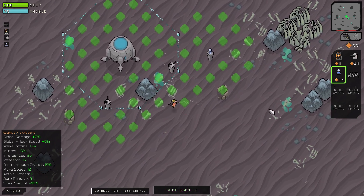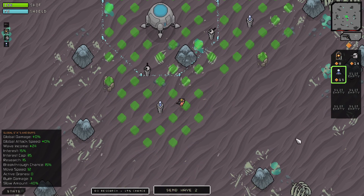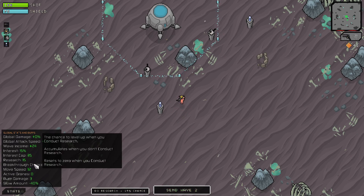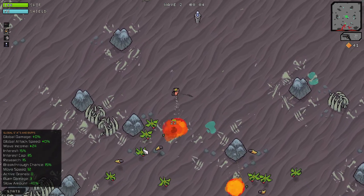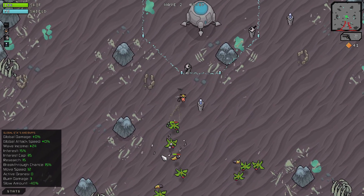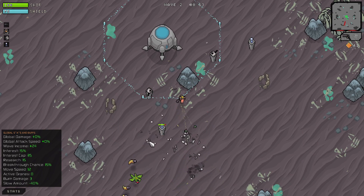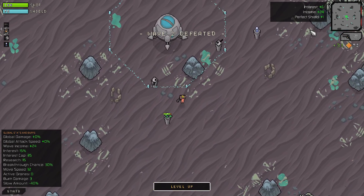They are going to be attacking around the south side this time, so we'll place one tower there. We have a 15% research chance to get a level up. The Prodigy gets a 15% research bonus every round - their breakthrough chance accumulates when you don't conduct research. So if I don't do anything now, I have a 30% chance next round to level up. We'll hold off on the breakthrough and just continue to fight. I'm unlikely to get the perfect shield bonus - that's okay. We did get our perfect shield, which is only a single coin.